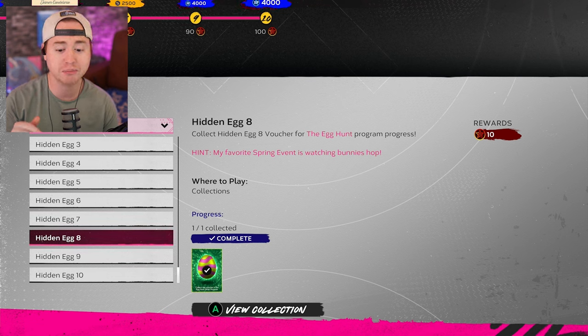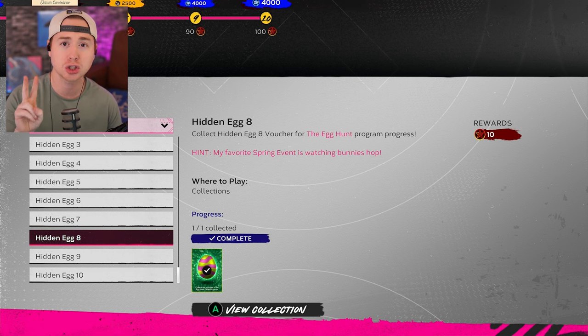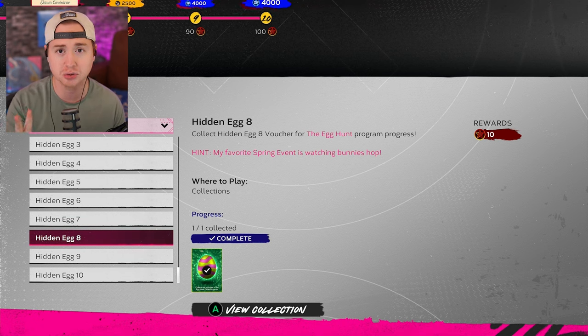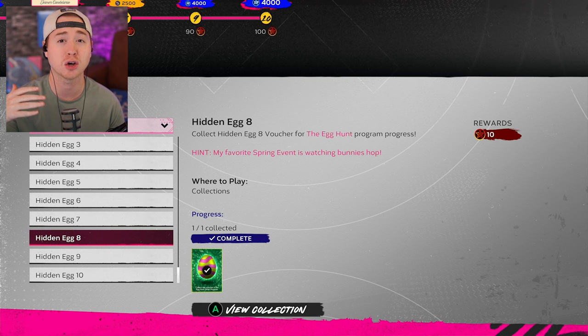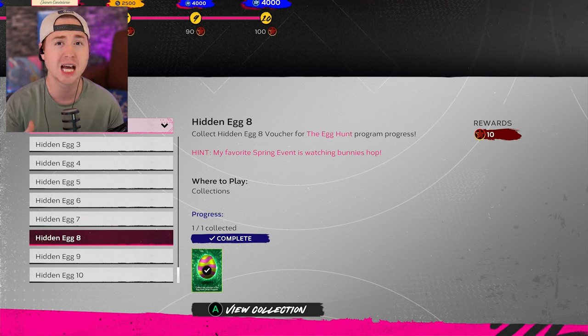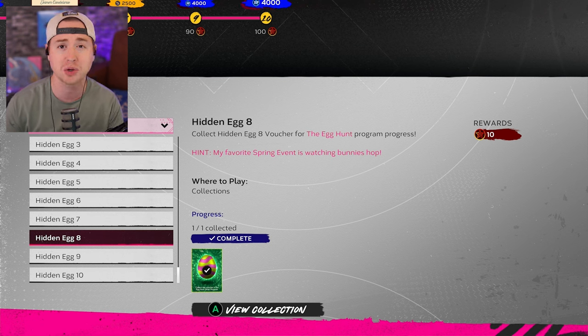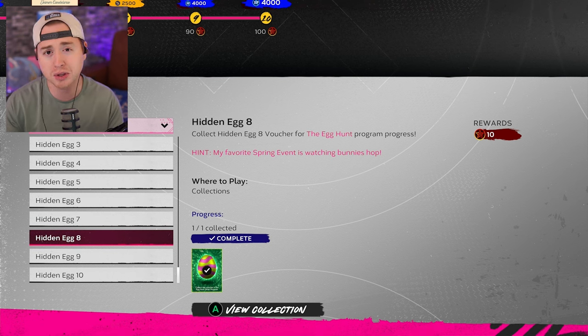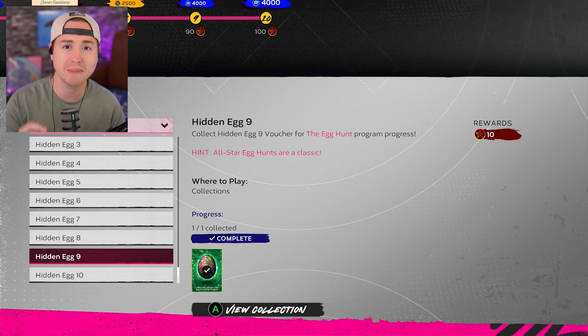The next egg — 'My favorite spring event is watching bunnies hop' — this one had people confused, but I'm 99.9% confident: you need to hit two doubles in the Event mode. It can be across any number of games, with any player. It's not about walks, bunts, ground rule doubles, or home runs — just hit two doubles in any event games. Stadiums like Colorado or minor league parks with massive walls are great for this. With only needing two doubles, you should run into those with relative ease.